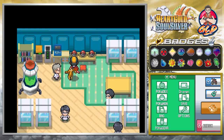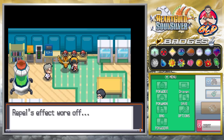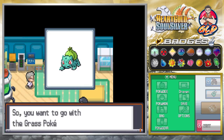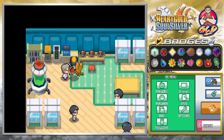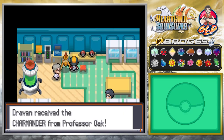As you guys can see, we can actually pick ourselves one of the starting Pokemon from the Kanto region, which is Charmander, Squirtle, and Bulbasaur. Since we already have Bulbasaur on the team and I can actually breed it whenever I want to, let's go right ahead and grab ourselves our good old buddy, Charmander. So there it is, guys - we got ourselves our buddy Charmander.